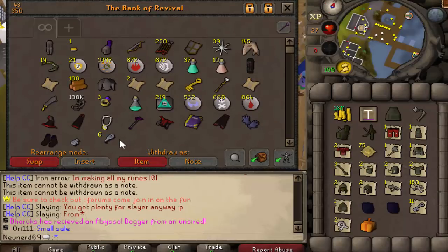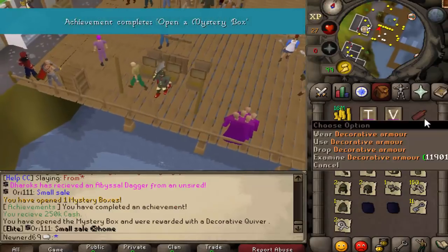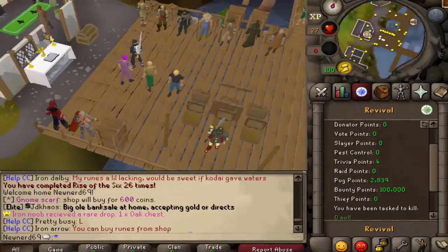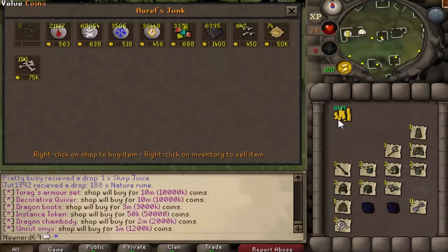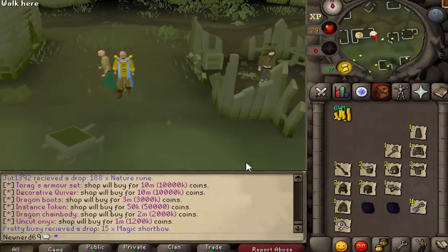We ended up getting about 5 mil cash from that as well. One good thing about the minigame is you also receive pug points — you get 100 per kill, and we ended up doing 26 kills. I wouldn't really recommend selling onyxes — they're only 1 to 1.2 mil, and you're going to exchange them for 100k tuckle which is one mystery box. A mystery box is valued around 10 mil, so you can either open it or sell it. With everything else we're looking at about 60 to 64 mil, and then with the extras roughly 80 to 90 mil an hour. That's pretty good — really solid.